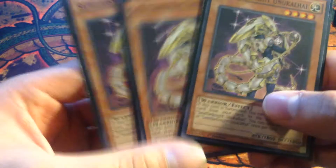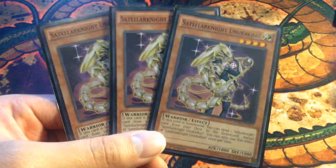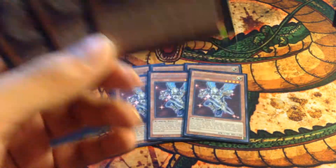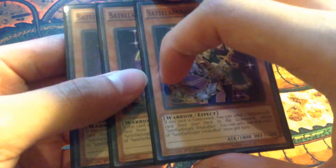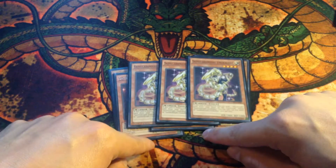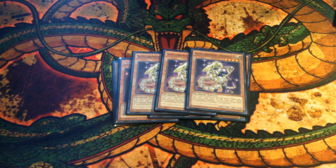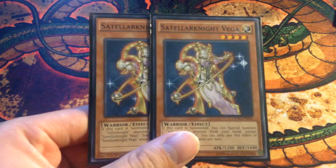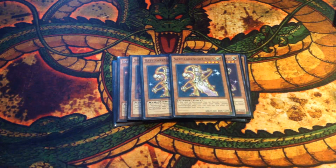Next is three Unukalhai — essentially a Foolish Burial with 1,800 attack, the strongest Tellarknight monster in the main deck. When it's summoned, you get to send a Tellarknight monster from the deck to the graveyard. Two Vega — I still like Vega at two. Now that Triver is out, it's another Xyz monster for Tellarknight, so more special summoning for Vega. You summon Vega, special summon a monster from your hand, and that monster's effect goes off as well.